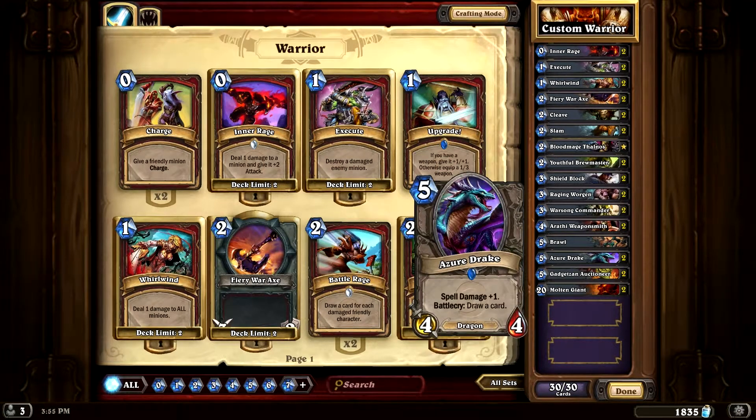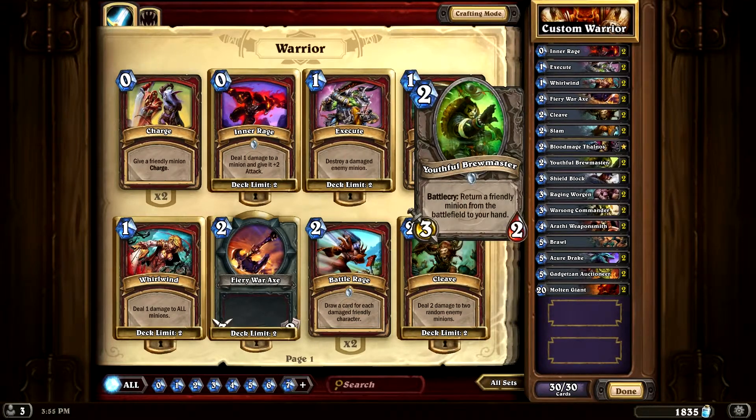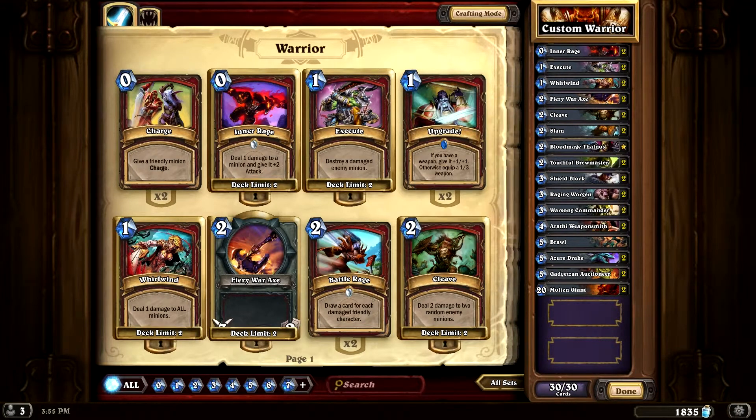You can play your Azure Drake on turn seven, or turn six with a coin. Play your Azure Drake, get your card draw, and then Youthful Brewmaster him back. That way, next turn you can play him again, which is pretty cool.